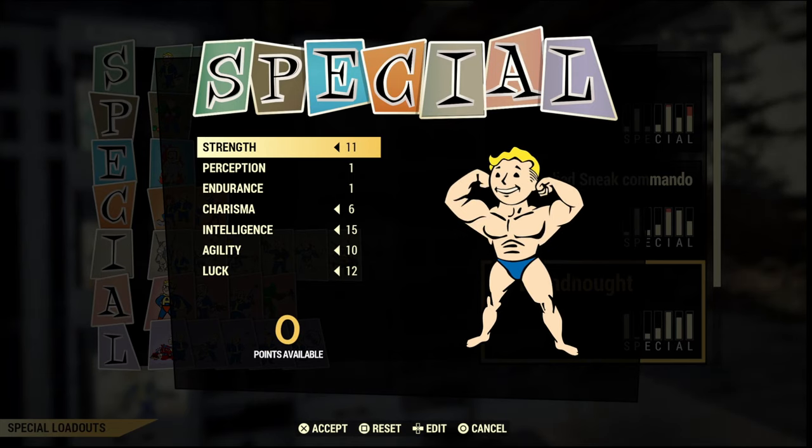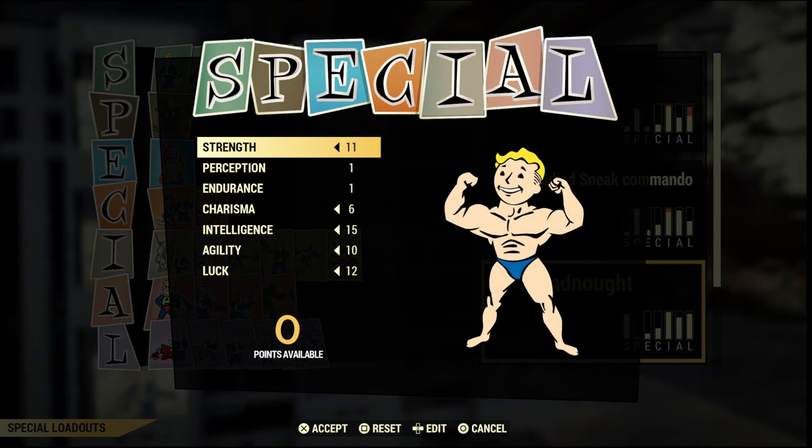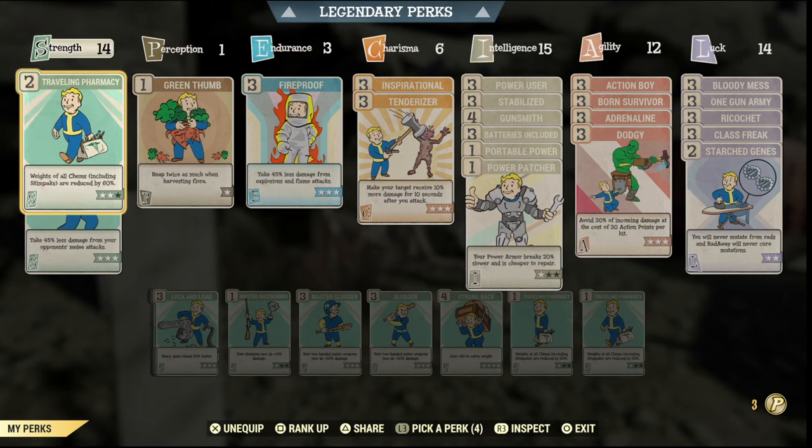This is how my SPECIAL looks: I've got 11 points into Strength, 1 in Perception, 1 in Endurance, 6 in Charisma, 15 in Intelligence, 10 in Agility, and 12 in Luck. Now on to the perks.